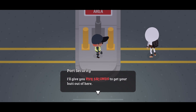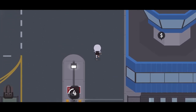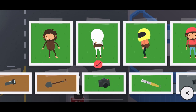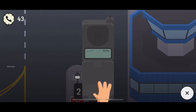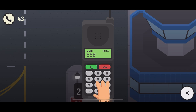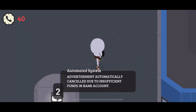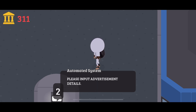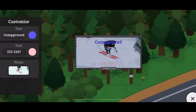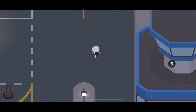So when you go in past 9pm the guy will give you 5 seconds. What you want to do is open up your phone and call the billboard. Tell them you want to buy it, and when it opens up you can close it. Now the guy will no longer be mad at you and you can steal from the port.